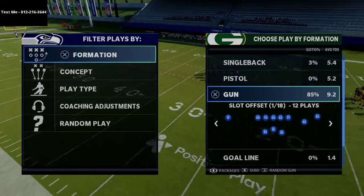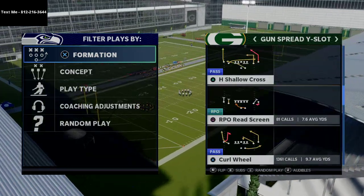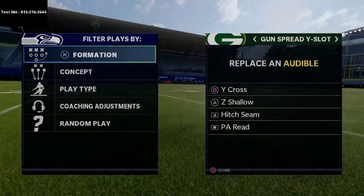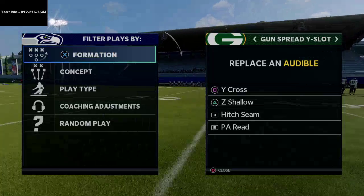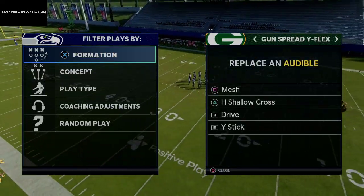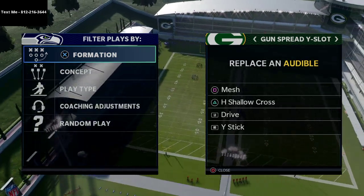What I wanted to break down was a defense that I am getting ready to face — I've been labbing it a little bit. From a spread wide slot I have Y cross, Z shallow, hitched seam, and PA read. From spread wide flex I have mesh, H shallow cross, drive, and Y stick. We're going to use a couple of these different plays.